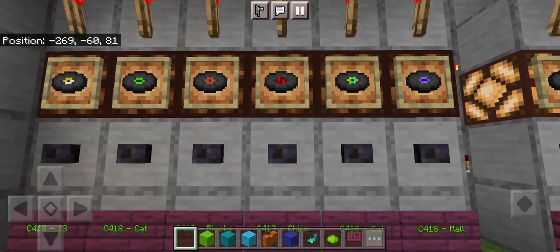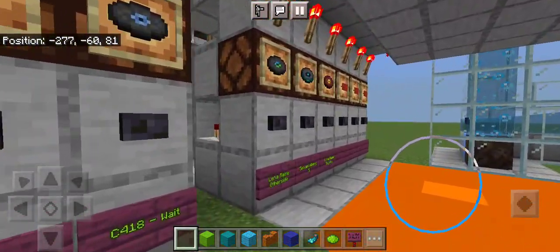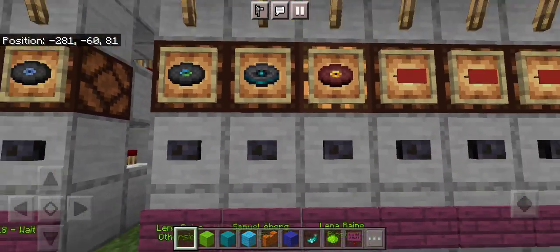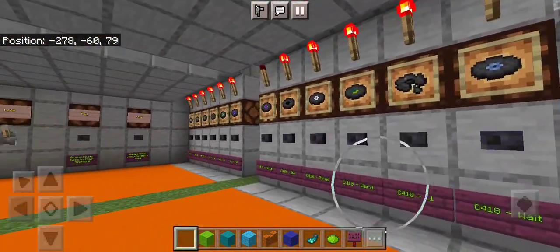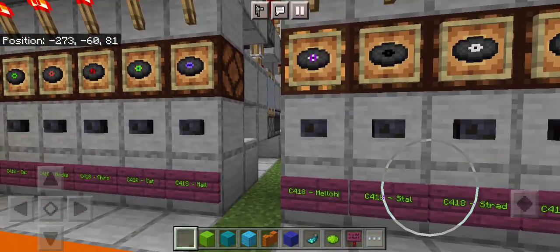For example, nothing there, nothing there, and nothing on the third row. The machine is smart enough to know that it's going to play only one disc: Mellow High.